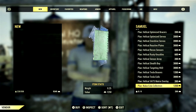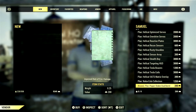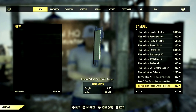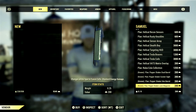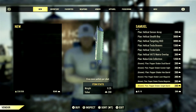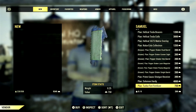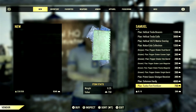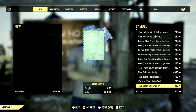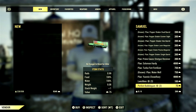We have the Nuka Cola Collectron for 1,250 gold bullion. All the Peppershaker mods are also purchasable at any gold bullion vendor: Dual Barrel for 200, Gunner Sight for 200, Hex Barrel for 200, Laser Magazine for 200, Plasma Magazine for 200, Single Barrel for 200. We also have the Prime Gauss Shotgun Receiver for 200, the Ally Solomon Hardy for 4,000, Turbo Fert Fertilizer for 750, the Plan for the Water Well for 750, Ally Yasmin Chowderberry for 4,000, 3 Lunchboxes for 100, and 3 Perfect Bubble Gum for 75 gold bullion.